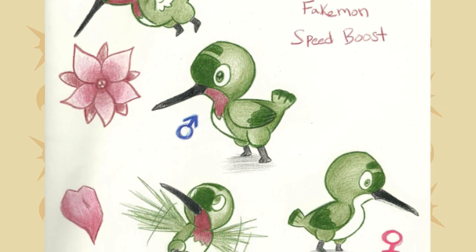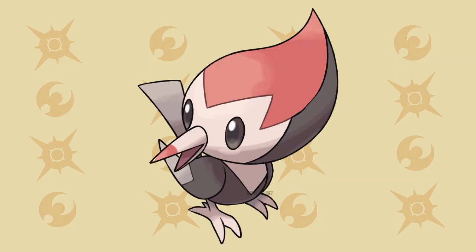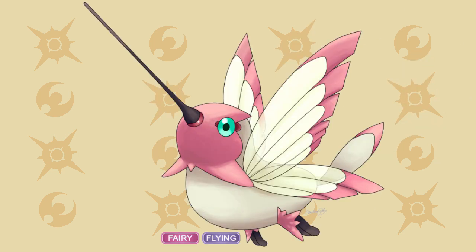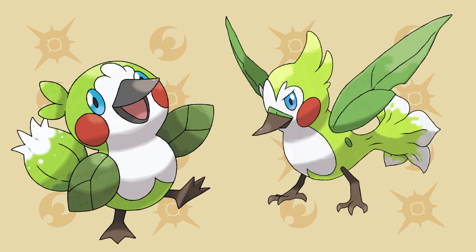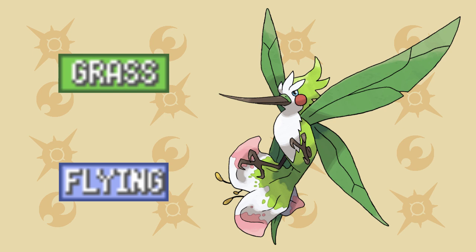At number 9, I decided to go with a Hummingbird. We've seen many different types of birds throughout each generation, and it looks like we may already have a glimpse of what could be the early encounterable bird for Sun and Moon. But that still doesn't mean a Hummingbird wouldn't make for an interesting concept. This mockup looks exceptional, and I like the Fairy Flying typing that the author gave it. A lot of designs also show a Hummingbird with elements of plants and flowers, suggesting a Grass Flying typing could be what it'd have. Despite Rowlet already taking a dip at this fairly uncommon type combination, I think it seems very possible given the theme of the new region.